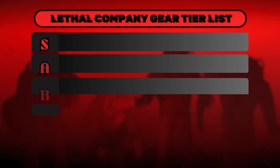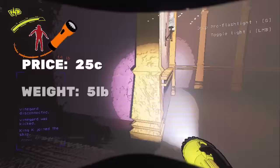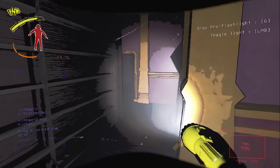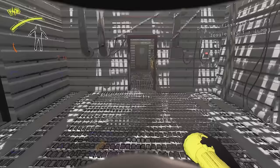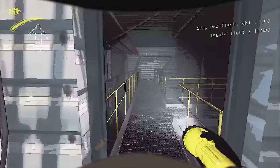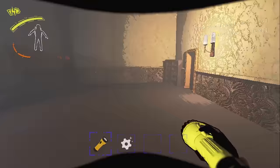Starting in B tier is the Pro Flashlight. The Pro Flashlight costs 25 credits and weighs 5 pounds. It's better than the regular flashlight in every way — it has a stronger light beam and lasts twice as long. The battery on a Pro Flashlight lasts 5 minutes, so it will go from 8am to 3pm when used constantly. But the best way to use both flashlights is to turn it on when you need to see and keep it off to save battery when you know where you're going — with this method, the Pro Flashlight should last you nearly the entire day.